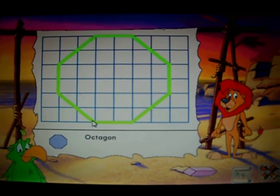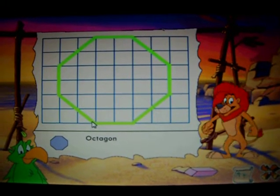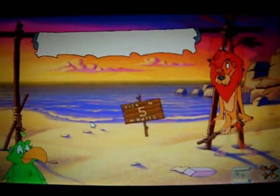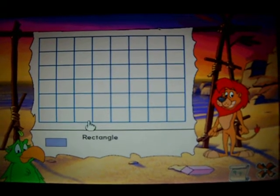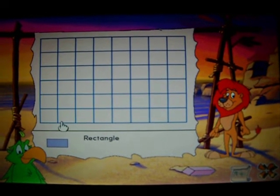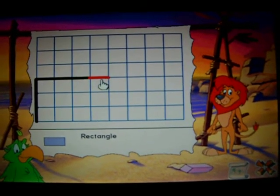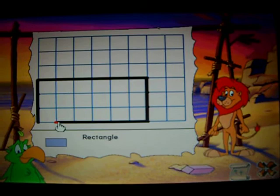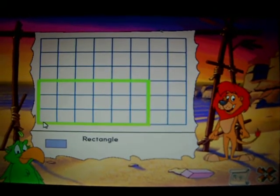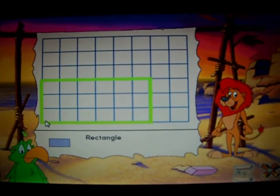A boat with that sail would go really fast. We'll need that sail when the boat leaves. But for now, the sail makes the machine look super safe. Whoa! I could really use your help with making some more sails. I need a sail shaped like a pentagon. That sail will look great on my boat. Why don't we keep that sail here until we're ready to leave the island?